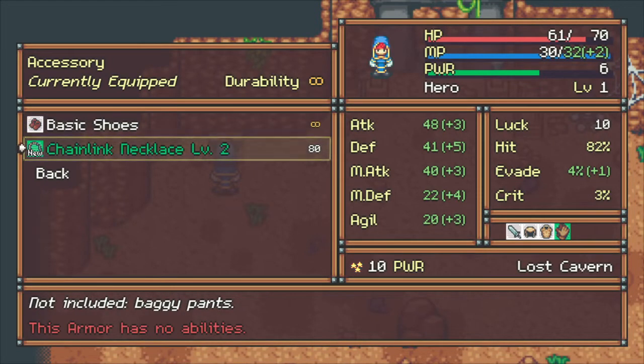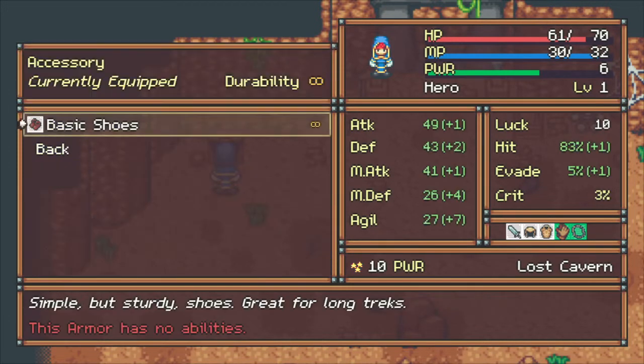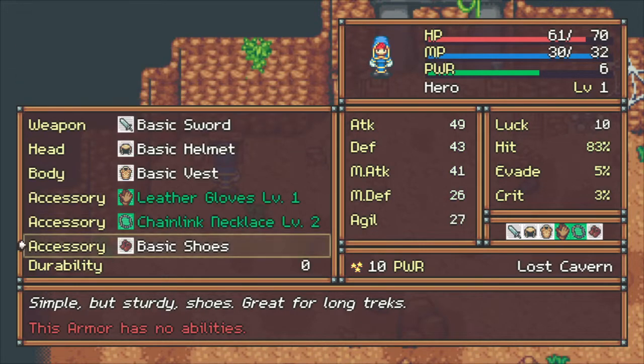Chain link necklace - that makes everything go up. Let's put those basic shoes on as well because those help us out too. I missed that completely.